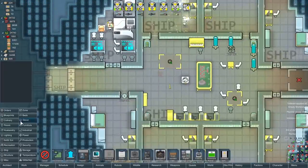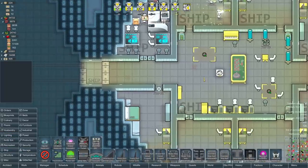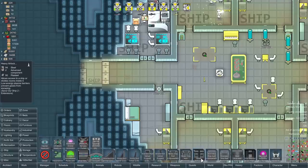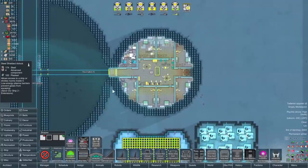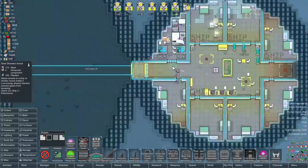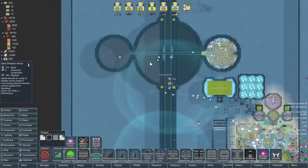One feedback I did get was that there are shielded airlocks. Those have 10,000 hit points. Current airlocks have 500. So it's a massive upgrade - heavy airlocks have 5,000 by comparison. So we need to upgrade all of our airlocks to these ones, especially any airlocks that lead outside. We'll try and get some of these placed down, but we're not going to be using too many of them now that we've changed the actual ship layout.